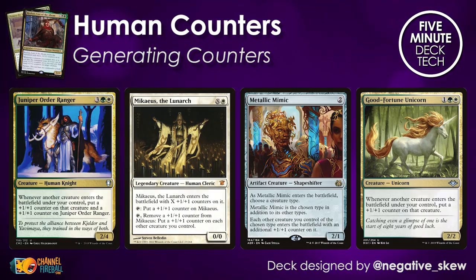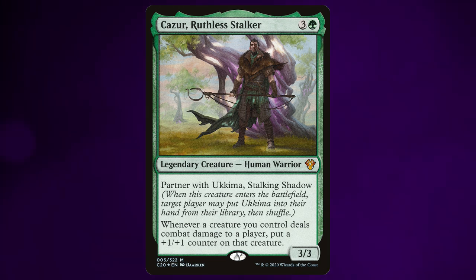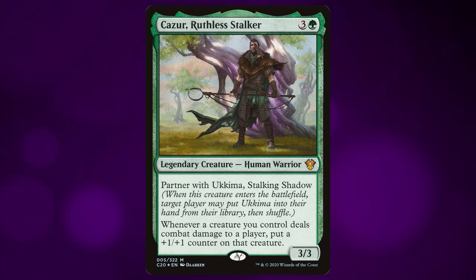Starting off with ways to make sure our humans get counters on them: cards like Juniper Order Ranger not only puts counters on itself but also other creatures when they enter the battlefield. Michaeus the Lunarch is a Gavony Township-type effect and also don't forget a human. There are some non-human enablers that also help us here — Metallic Mimic is actually technically a human and enables all of this plus one plus one counter nonsense for all creatures that come after it. Good Fortune Unicorn doesn't care if the creatures you play are humans but still gets those plus one plus one counters, as does Kazoo, Ruthless Stalker — a super new and weird card from Commander 2020, and notably a legendary human.